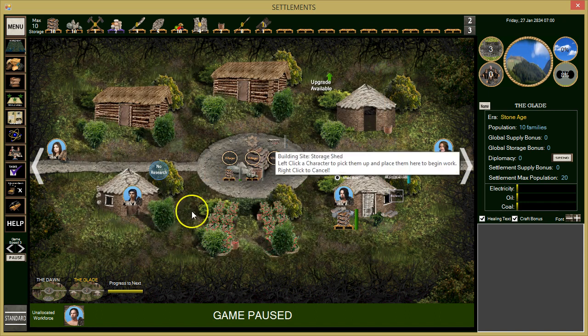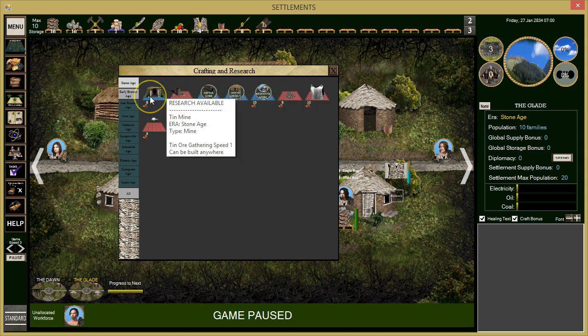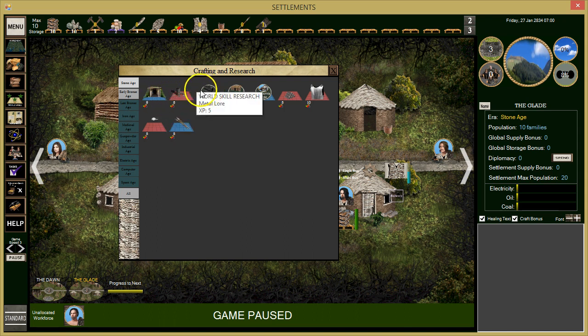We need to do a little more research first. In our hermit hut we can research metal lore — let's go with that so we can start a mine. We could also do some monster lore, which is actually kind of important. The mine could be something good too.